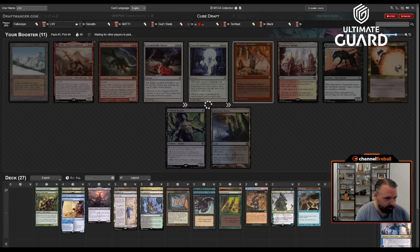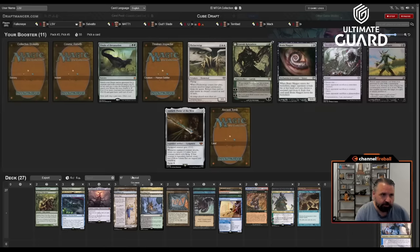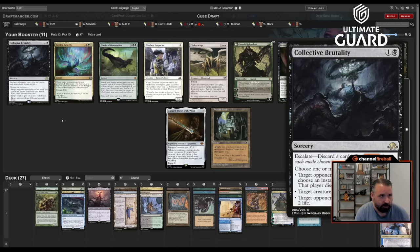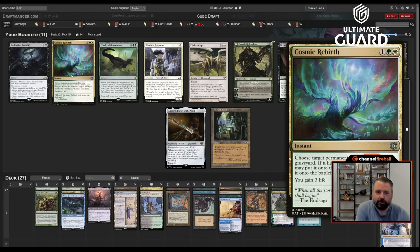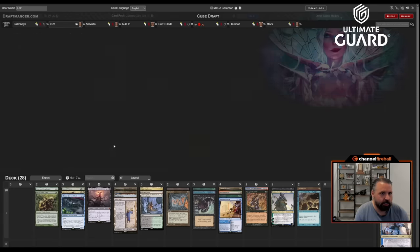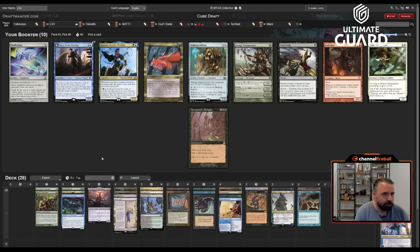I'll put Brazen Borrower over here as a spell but I assume we're going to pick up a few more good ones. This pack's not too impressive. Collected Brutality is fine. I do like Cosmic Rebirth — it returns a permanent with mana value three or less onto the battlefield, gain three life. You could also target a more expensive permanent just to bring it back to hand. I might take Brain Maggot as a little disruption. There's also Ancient Tomb — Ancient Tomb looks kind of good here. Not passing Ancient Tomb is pretty good. This pack has Skullclamp, which doesn't really work in this deck — I guess it's good with Grist, I can fetch it with Urza's Saga. It's kind of good with Seedshark.